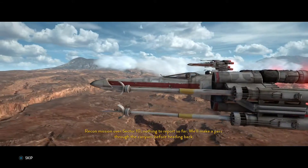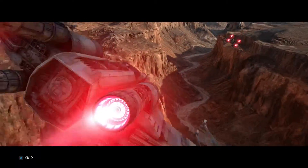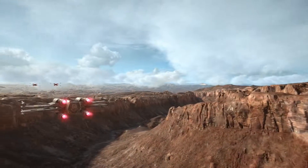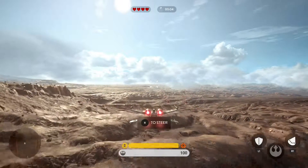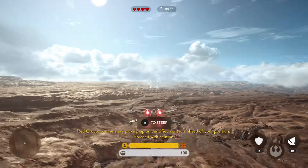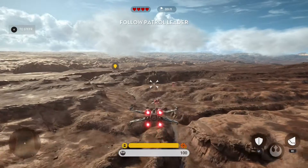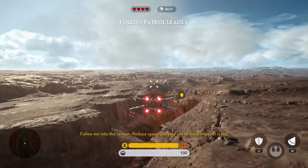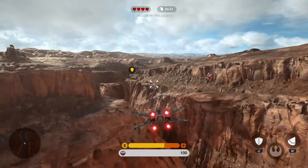I don't think they could have done any better of a job for the visuals. This is pretty damn amazing. Let's try to not smash into any canyon walls. Unidentified contacts ahead of your position, proceed with caution. Follow me into the canyon. Reduce speed and stay low to avoid Imperial scans — and stay away from the canyon walls.